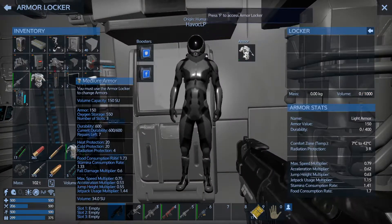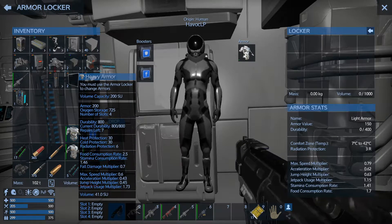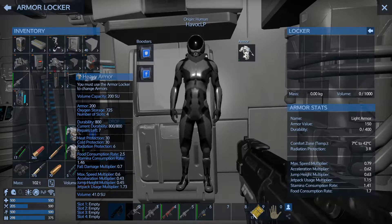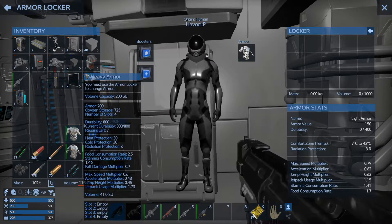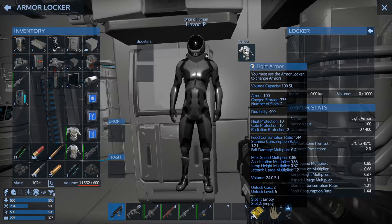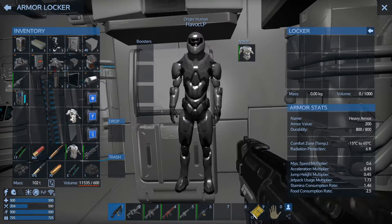Let's go ahead and put on — do we want to run the medium or the heavy? Rad protection is 6, food consumption is 2.5, so we're going to use more food. Max speed 0.6, 0.7, so we won't move as quick. We cannot jump as high, and we use more jetpack. Oxygen storage is drastically higher, and we get four armor slots. Two of which could be jetpack boosts and put us right back where we were. Jetpack is 0.67 versus 0.45 — so drastically lower. But we look way cooler.